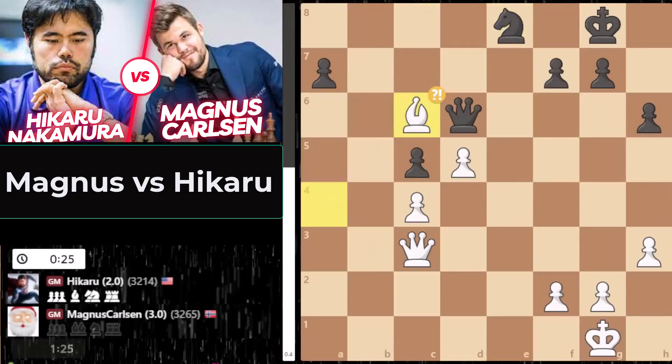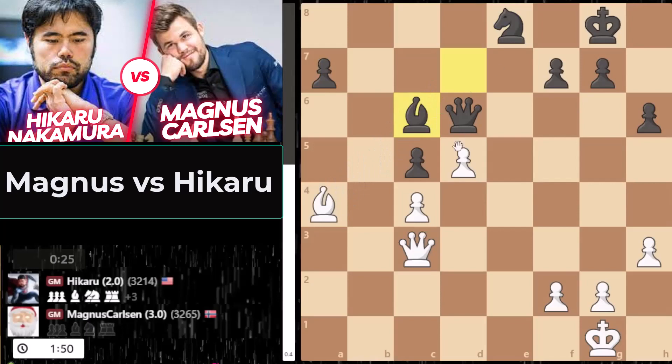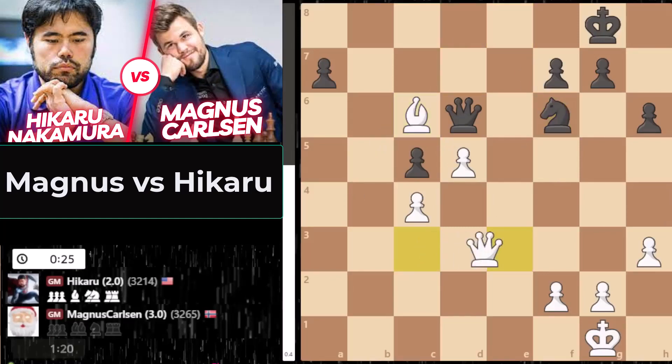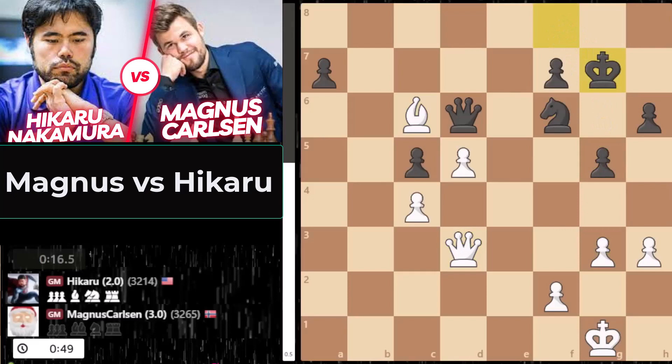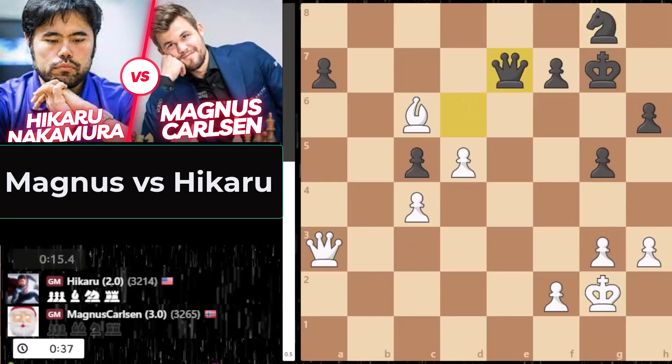Magnus also controlling the kingside. We are likely headed for an endgame — the rooks are off, it's queens, bishops, and knights. Rather than taking like this, Magnus takes with the bishop — he didn't like the fact that the pawn was going to struggle to make progress. Now it is a bullet game. It is the best endgame player of all time versus probably the best defensive player of the modern generation. Magnus is probably the second best defensive player of all time.